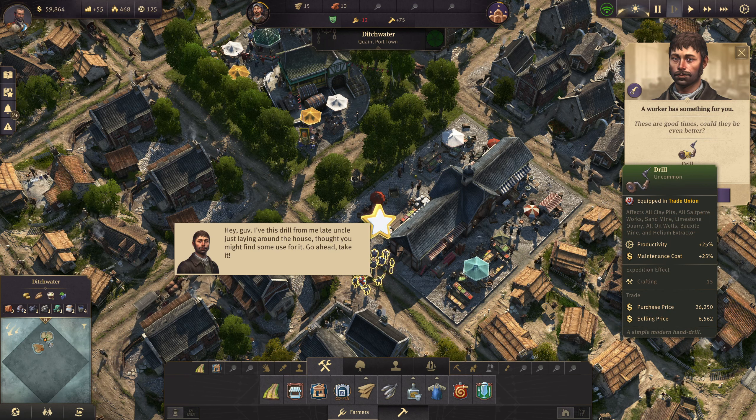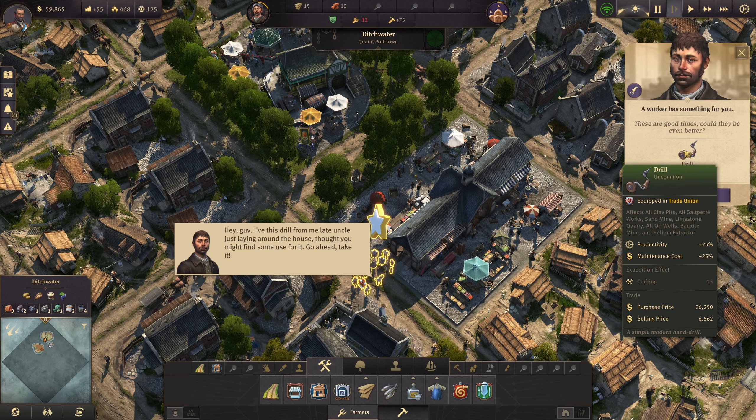These are good times. Could they be even better? Equipped in the trade union, effects all clay pits, all saltpeter works, sandmine, limestone. Okay, so productivity plus 25, maintenance cost plus 25. Where do I equip this? I'm only a cog — it's you what pulls the levers.